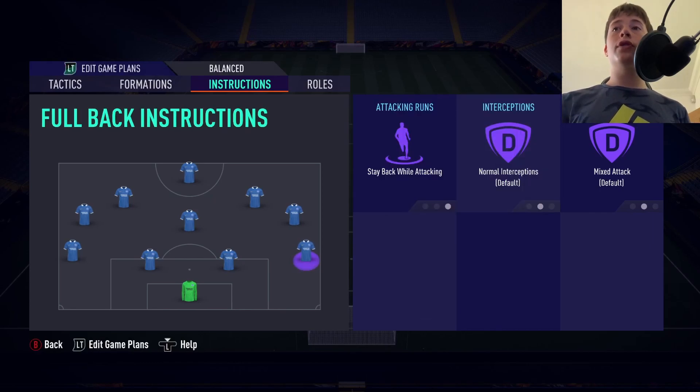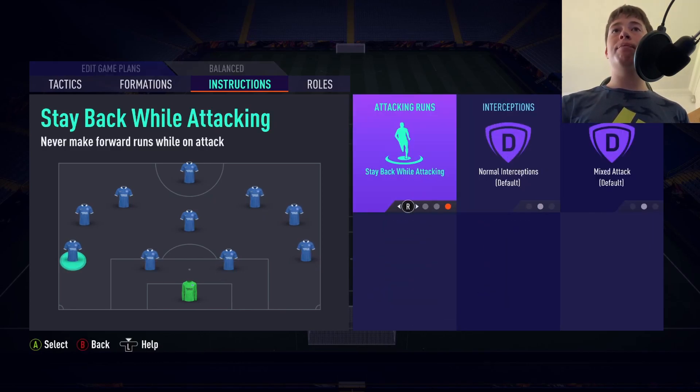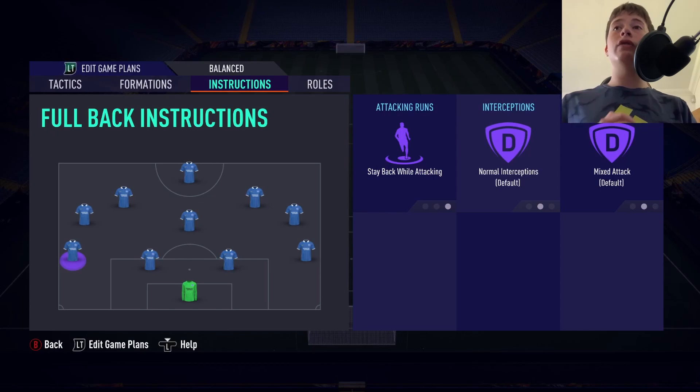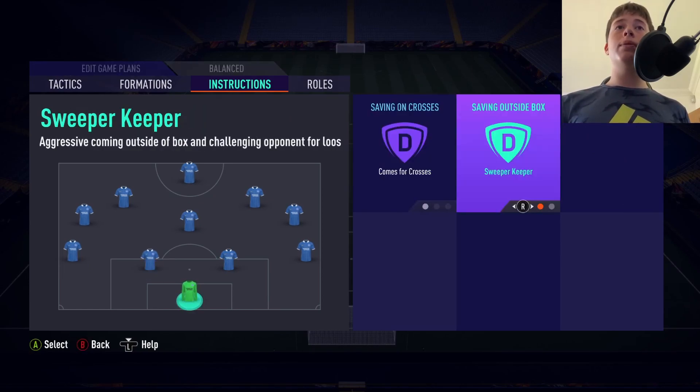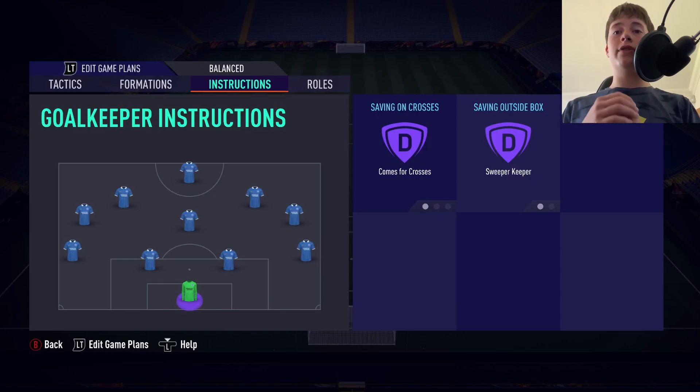With our fullbacks, we are going to stay back while attacking. There's no need for your fullbacks to push up the pitch when you've already got left and right mids in those positions who are attacking anyway. Centre-backs are on default. Last but not least, the goalkeeper is on sweeper keeper — definitely the way to go.